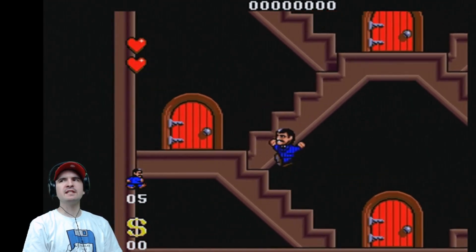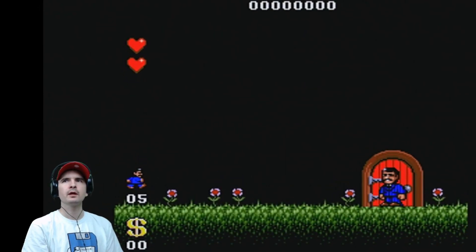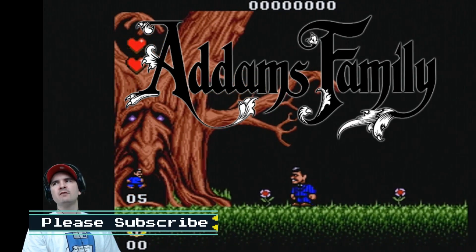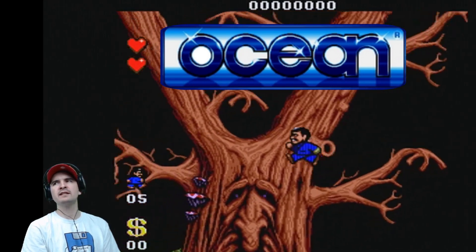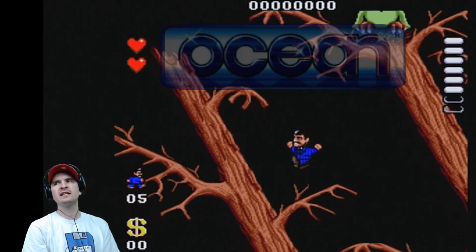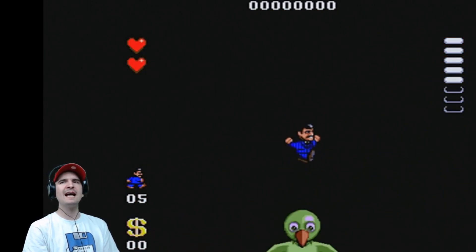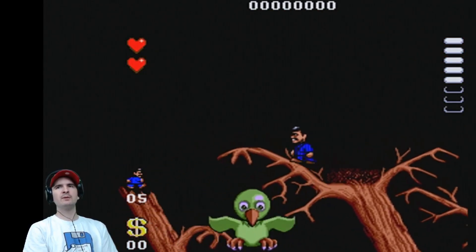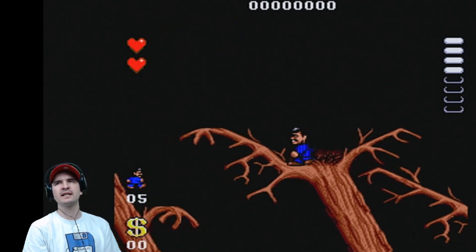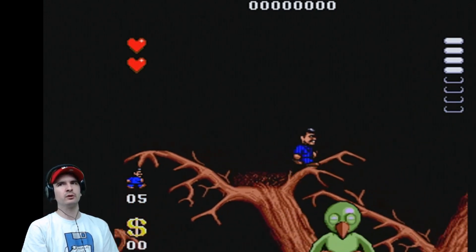Okay, this is the start of the game. This is Addams Family on the Amiga. The Addams Family is a platform game based on the 1991 movie of the same name. Released by Ocean Software in 1993, the game was released for the Sega Master System, TurboGrafx-16, Sega Genesis, Super Nintendo, Amiga and Atari ST. We play as Gomez Addams, and we start the game with 5 lives and 2 hearts. Hearts are energy in this game.